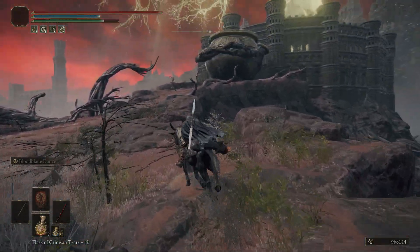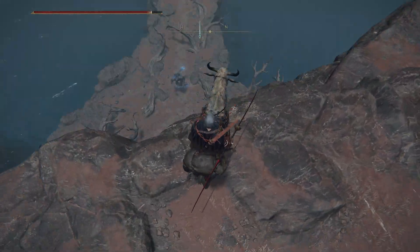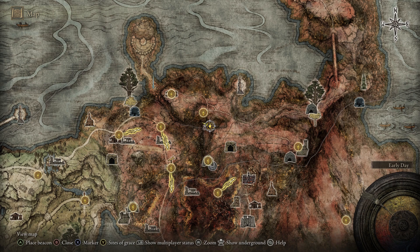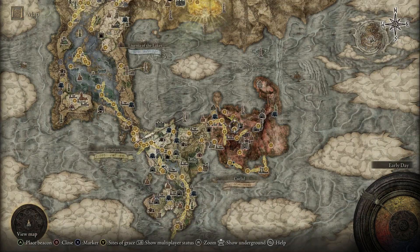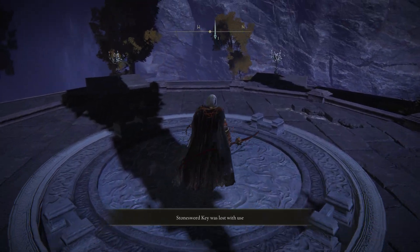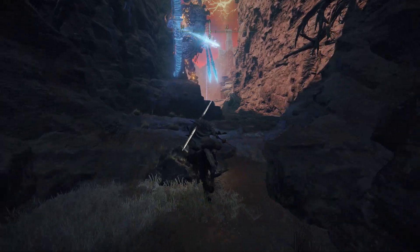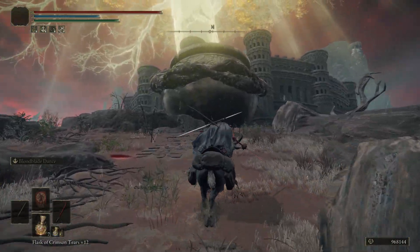The hardest one to get to is probably Caelid. This one is a little tricky because it's in that valley and you have to go through the Siofra River really to get there. You can get to the Siofra River from East Limgrave and then go all the way to the other end where the deep Siofra River well is and then go up that lift. You will need two Stonesword Keys to activate that lift, and then that will take you to the deep Siofra well area above ground, which is in the valley where the Caelid Coliseum is. Just be careful of the golems as they shoot arrows at you. The Great Jar will be there — just go around him and you can go into the Coliseum.